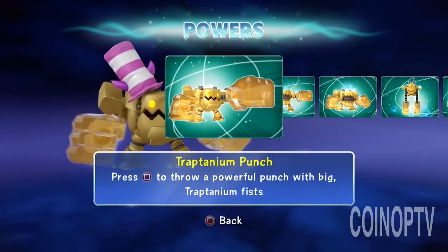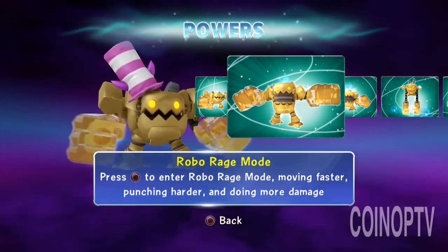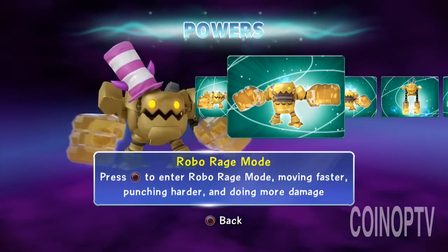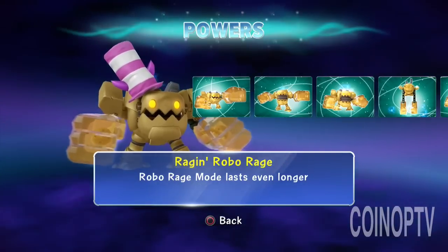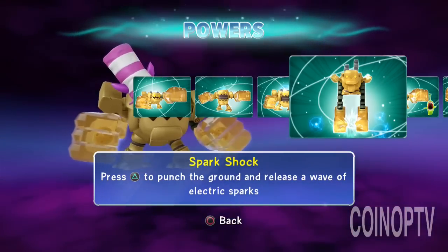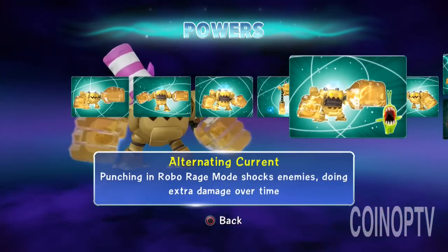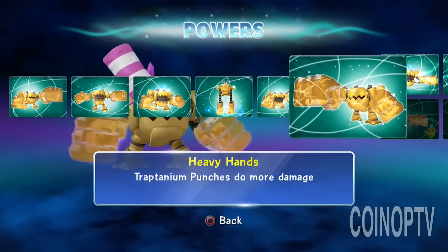Trap Team Neapunch, Robo Rage Mode. So you press the circle to enter Robo Rage — makes him move a little faster, kind of reminds me a little bit of Wind Up. Raging Robo Rage, Spark Shock — press the triangle to punch the ground and release a wave of sparks. Alternating Current. Heavy Hands — Trap Team Neapunches do even more damage.